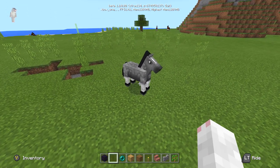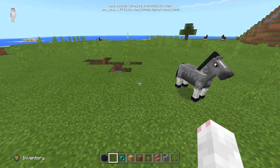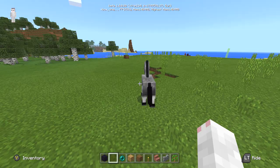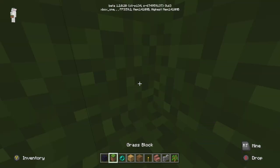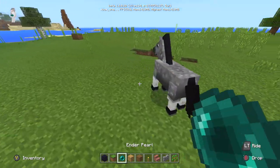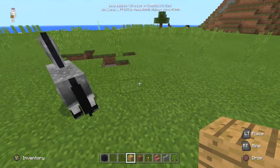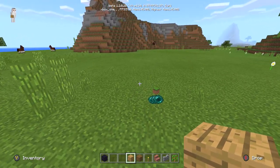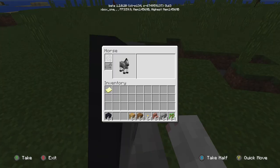Something which is immune to this — and you can probably already guess — is the horse. Horses, donkeys, and mules — any mount like this — are immune from falling through the edge of the world. Even though you fall through the grass and end up inside a full grass block, the horse does not. Also notice how slidy the ground is for items — it's like it's ice, there's just no friction.